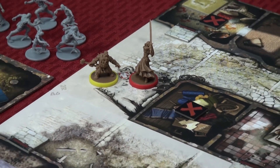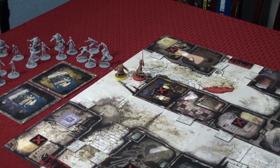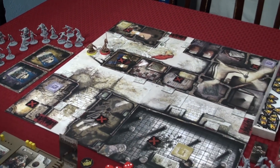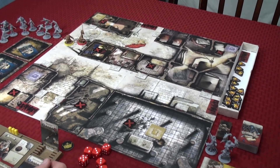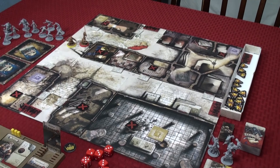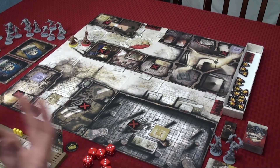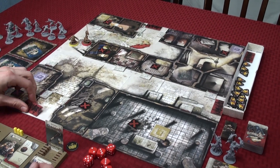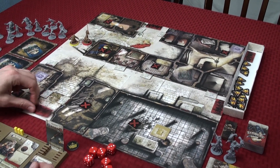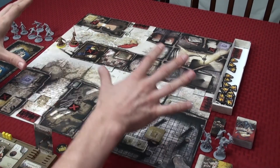This is the setup for Zombicide Black Plague. The first thing you're going to do is choose a quest. For this video, we're doing the Big Game Hunter, which is the first quest. The quest book will show you all the different things you need to gather — the amount of doors, how many objectives, where to place your spawn points, your vault doors. It tells you where to place everything.